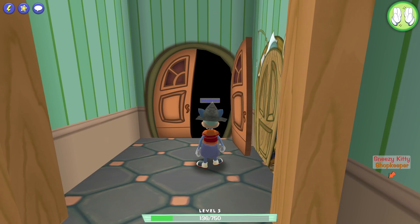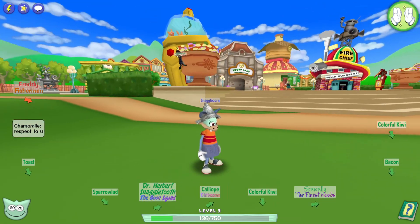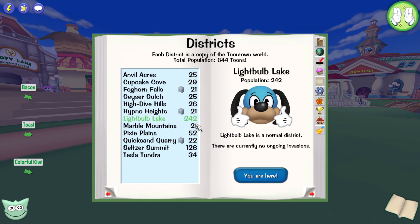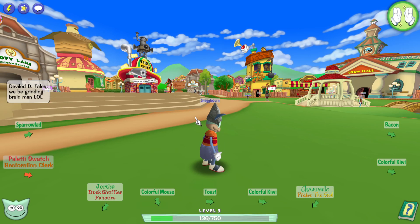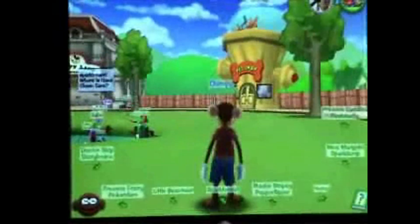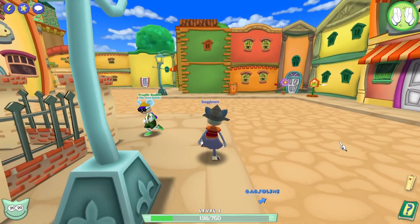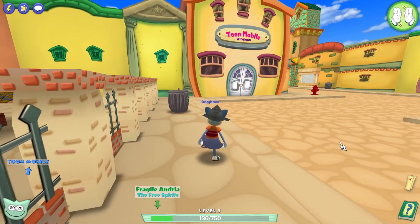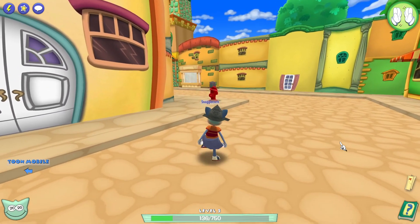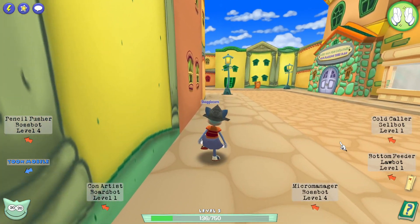TTC is really populated right now! I don't think I've seen this before but they did change the way the districts work — most people will get put in the same district. This place is jam-packed with other people! We're gonna try and find a swindler. They're usually on Pockyweed — which is where we are right now — so I think we should be good. We just gotta find a swindler.